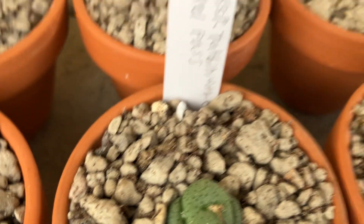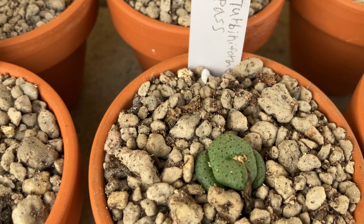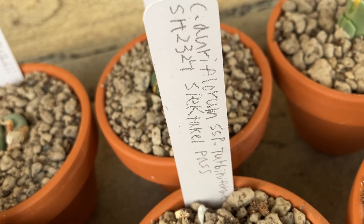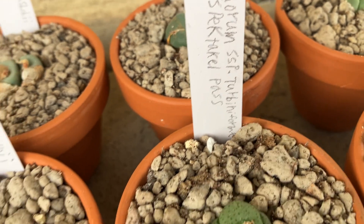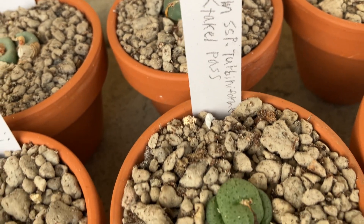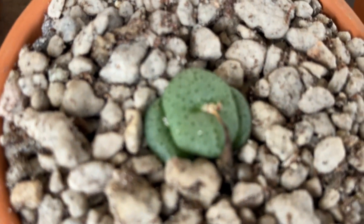This guy here is my Conophytum ectypum subspecies turbiniforme SH-2324 — Pecktal Pass. Really like this one. Has a little dried fable. Nice.